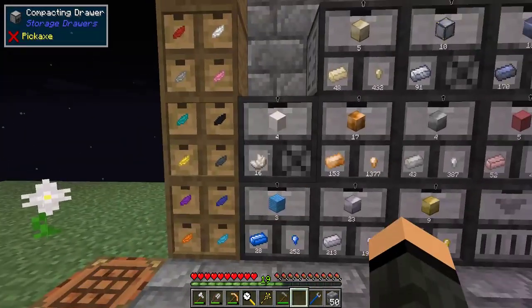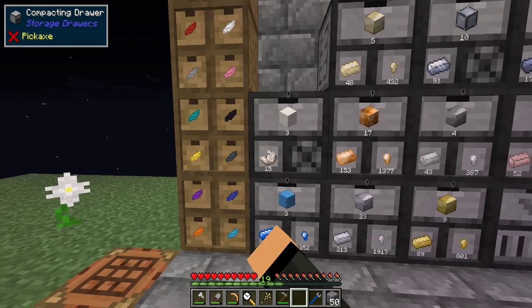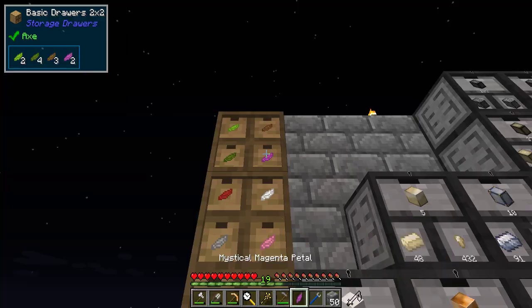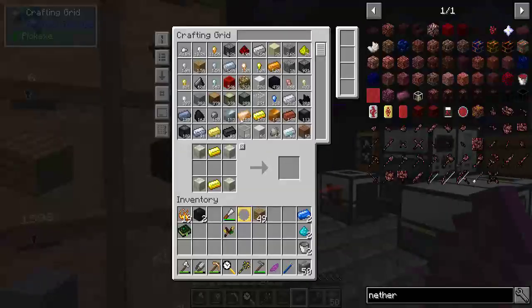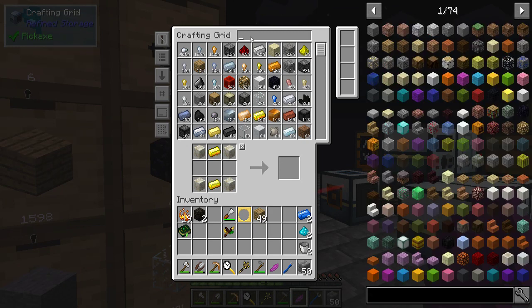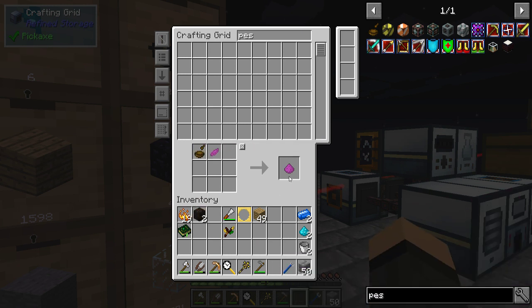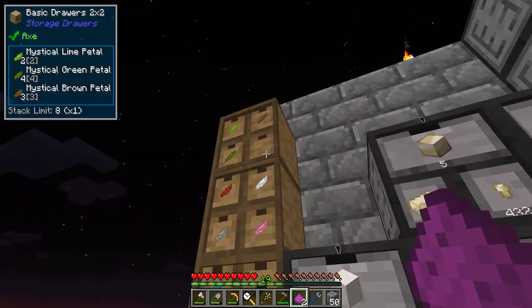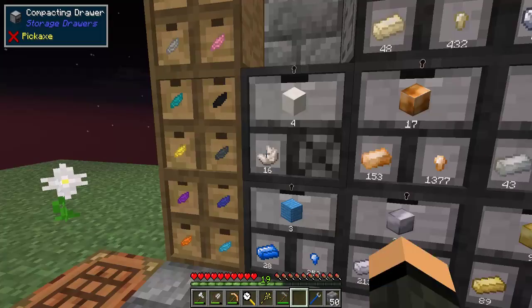Hey, if I do that — hey, quartz flippers! Awesome. But I needed a magenta dye. Come on — that's still mortar, magenta. And I'm out of magenta flowers now. Damn. That's a pain. Oh well, I will live with it.